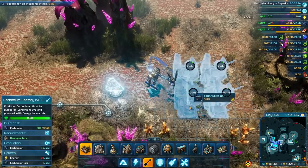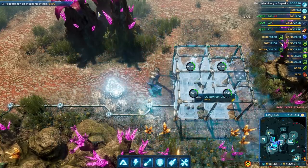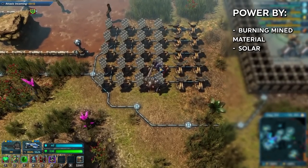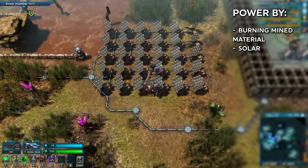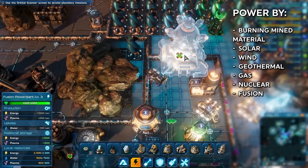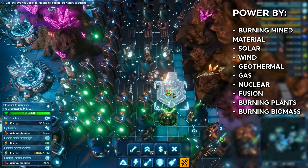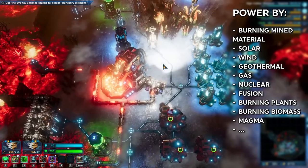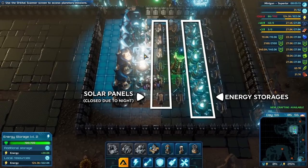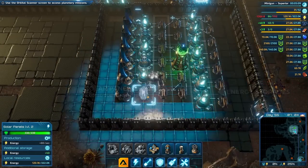Get some mining facilities online on some resource deposits and tend to your power needs. Over the course of the game, you can gain power by burning mined material, solar — which is very effective, but only during the daytime — wind, geothermal, gas power, nuclear, fusion, burning plants, burning biomass from killed enemies, magma, and much more. You can also make storages to help balance peaks and deficits of power, such as using tons of solar panels in a desert region and then using stored energy to survive the nights.